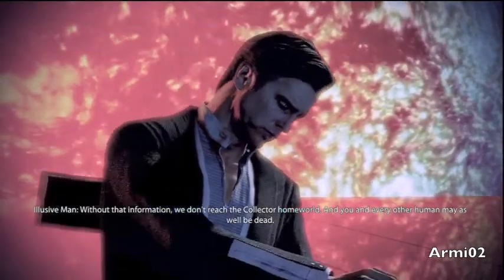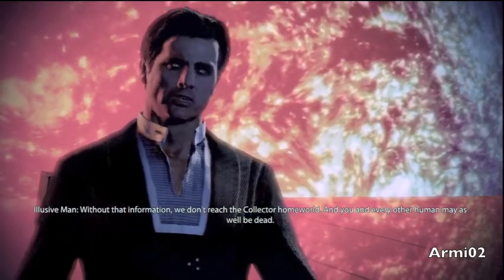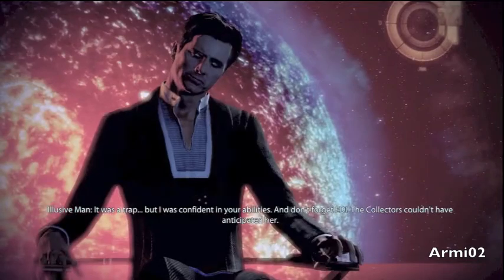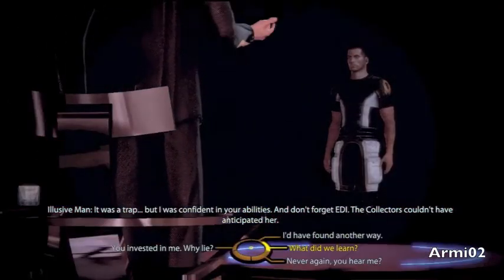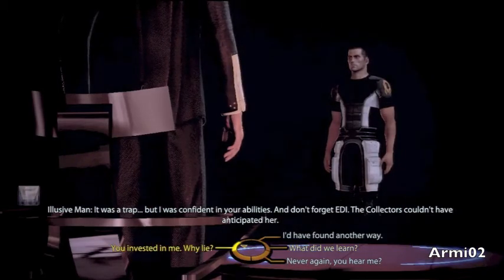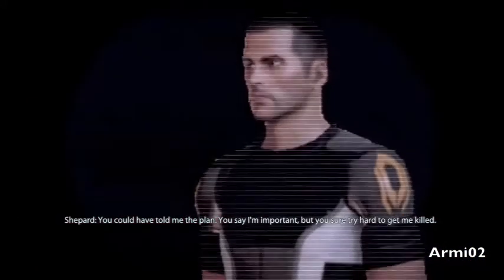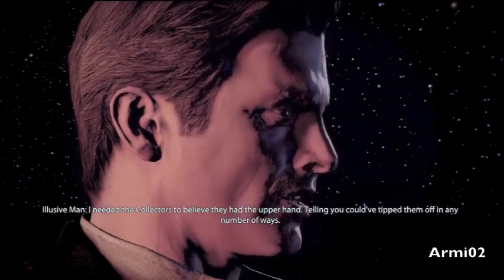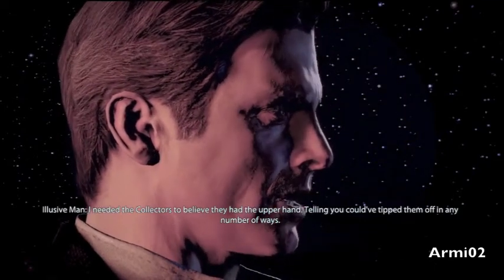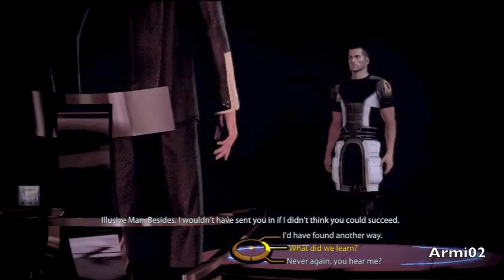I know the stakes, but we're supposed to be on the same side and I can't trust you. Without that information we don't reach the collector homeworld, and you and every other human may as well be dead. It was a trap, but I was confident in your abilities — and don't forget Edie, the collectors couldn't have anticipated her. You could have told me the plan. You say I'm important but you sure try hard to get me killed. I needed the collectors to believe they had the upper hand.